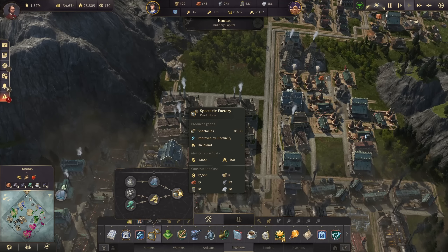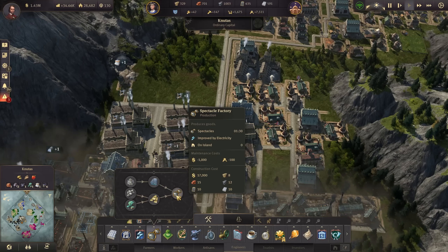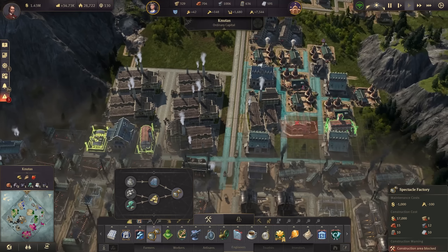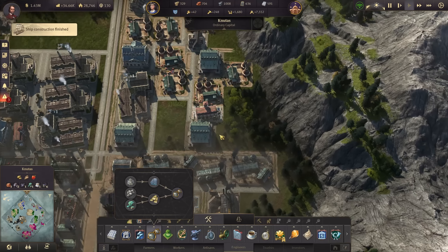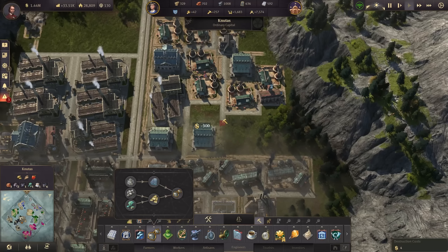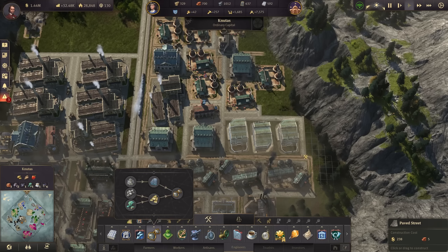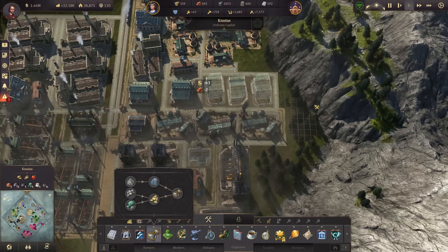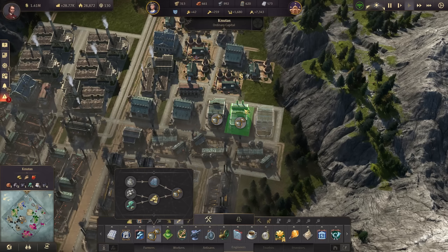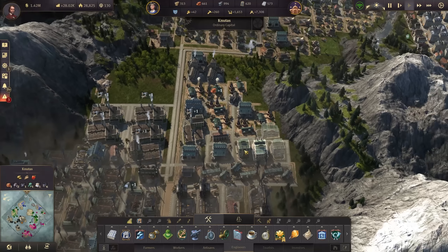How many spectacles do we need? One per minute right now — but with all the investors incoming it will probably go up to four, possibly six. By the standard calculation, for four engineers we'd need six spectacle factories, but since we improve with electricity we only need three for the moment. We might calculate with three for now. Let's squeeze all three of them right over here — we can also fit a fourth one, so this is plenty of spectacles for the time being and the future.